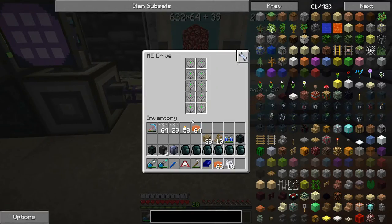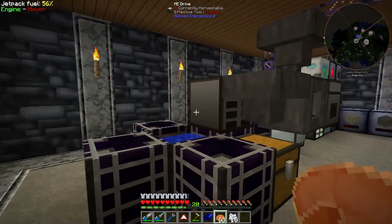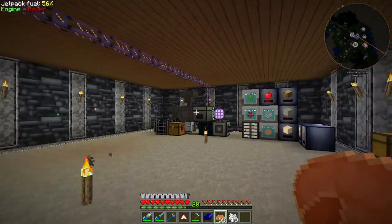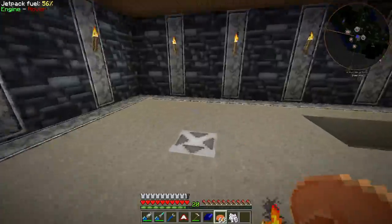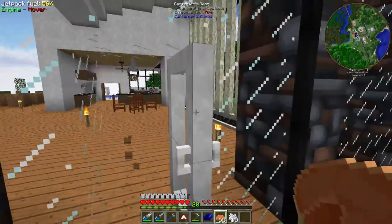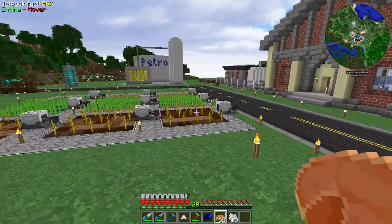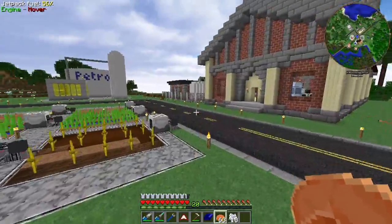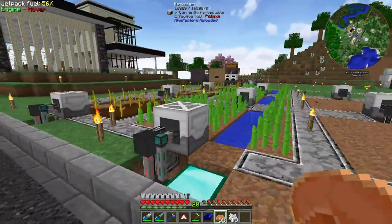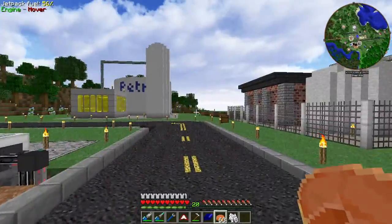I have put 16k storage cells in every one of my spots in the ME drive there now, and yeah I've got another one over there. This is going to need a little bit of cleanup work here very soon. But we got our pumpkin pies - that's a good thing. We'll be continuing to collect eggs, pumpkins, and sugarcane, and I might try to set something up for automatic crafting on these.